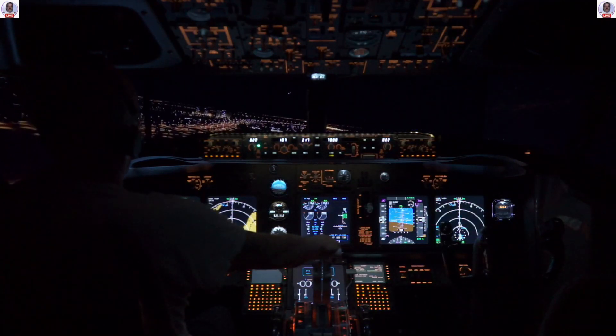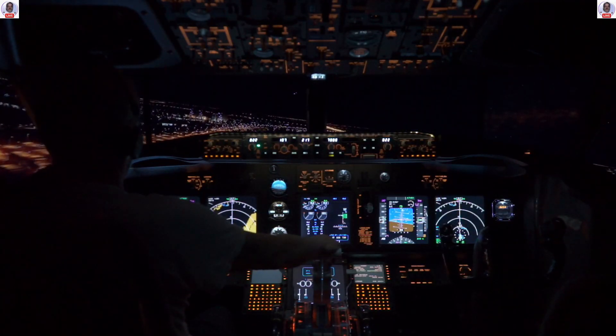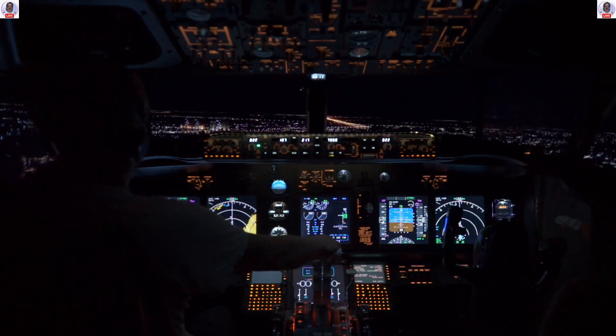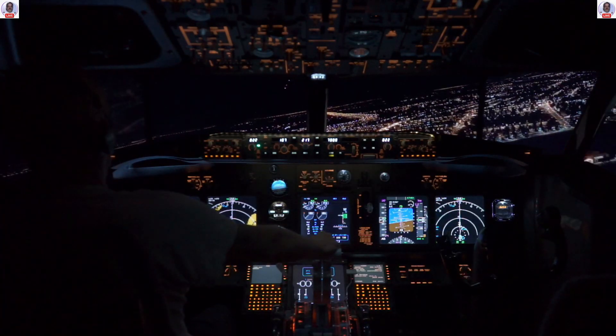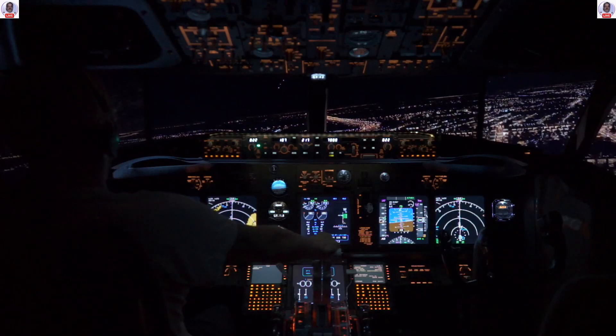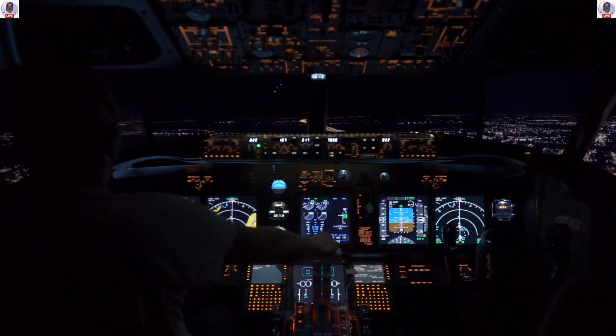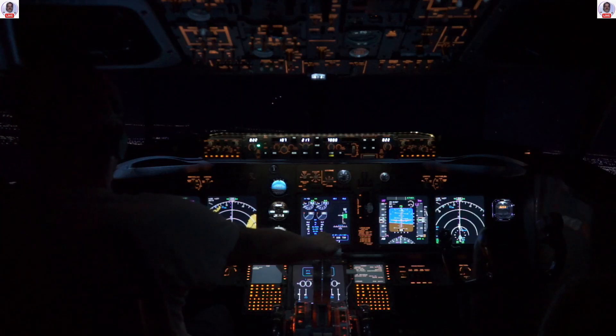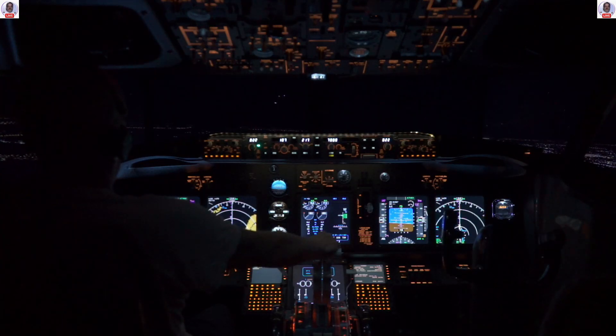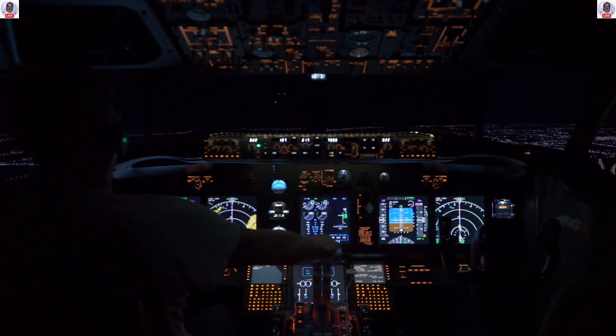Let's get a good look at this aircraft coming in. I'll show you what the AI aircraft look like — hopefully that is in view. There's three of them coming in right there, one after the other. You can see the landing lights on them. We're going to get real close to them and see just how bright these lights get.